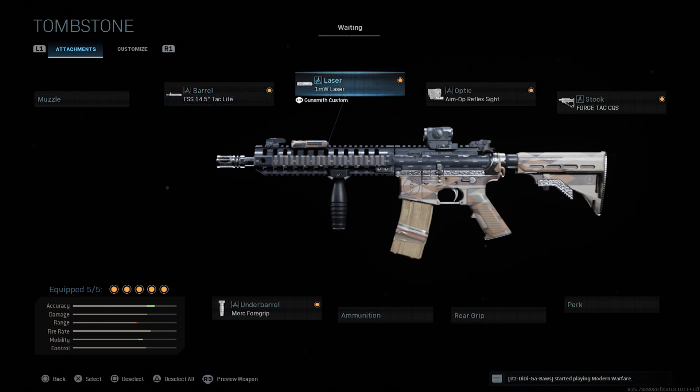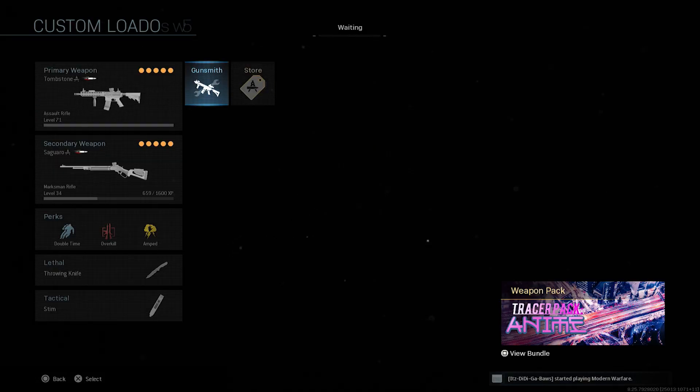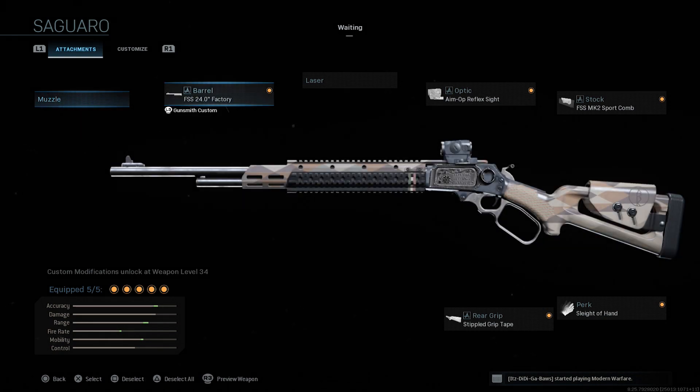Heading over to the MK2 Carbine, we get the FSS 24-inch Factory Barrel, the Aim Op Reflex Sight for Optics, the FSS Mark II Sport Comb for the Stock, and for the rear grip we get the Stippled Grip Tape, which will allow you guys to aim in that slight bit faster. The camo on this weapon isn't great in my opinion, but throwing on another camo on top of it — the fact it has Tracer Pack is definitely a very cool feature.